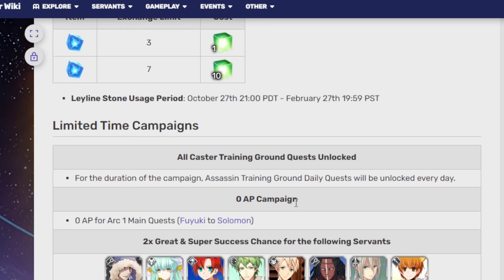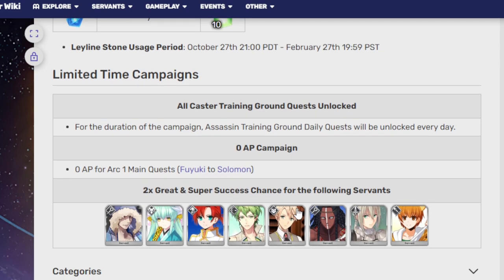In the limited campaigns, we have an Assassin Training Ground quest unlocked every day, because the missions we're going to be getting into soon are Assassin-based. There's also two times the great and super success chance for the following servants.